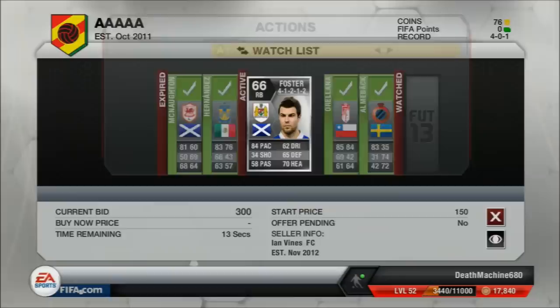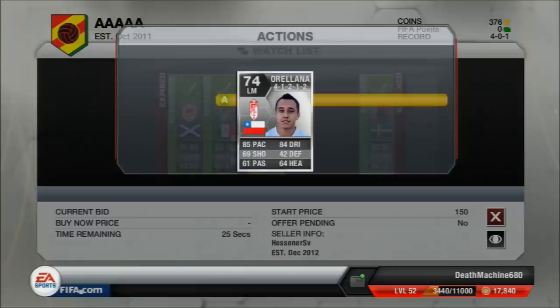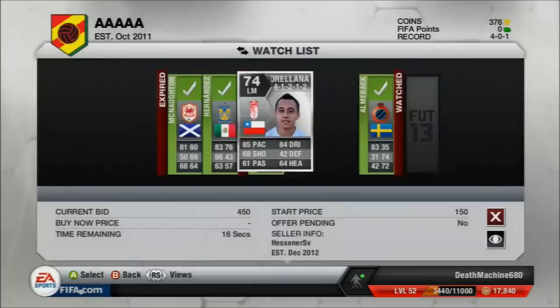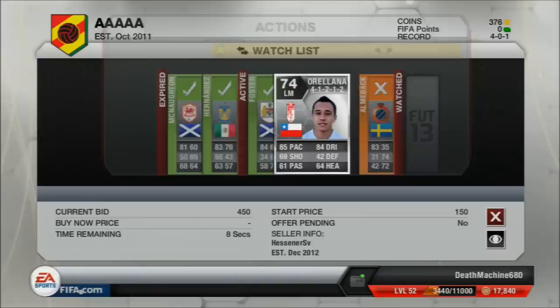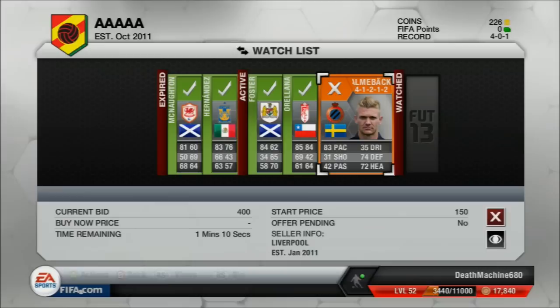I do get a bid on that Dumbia and win these two players — I wasn't expecting to get them either. I also get a bid on Foster, put a bid on him again. I do eventually win Foster too. I think he goes for around 1,500 coins in the 4-2-3-1 formation but I could be mistaken. Hopefully we'll make some profit on him.